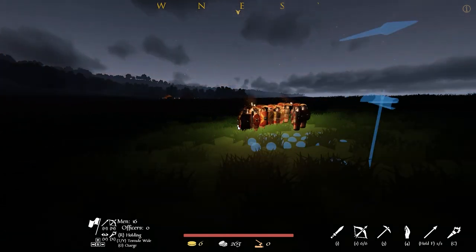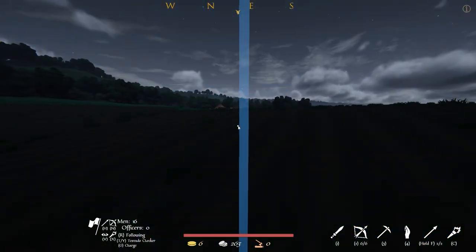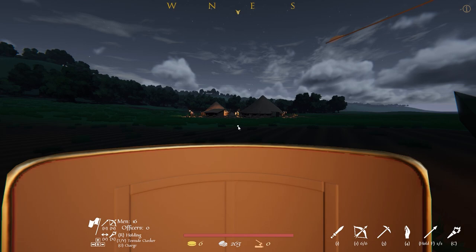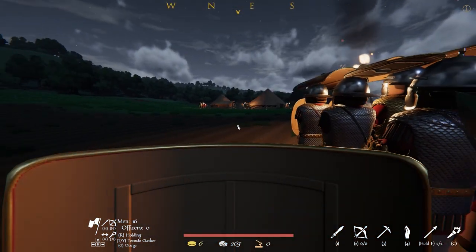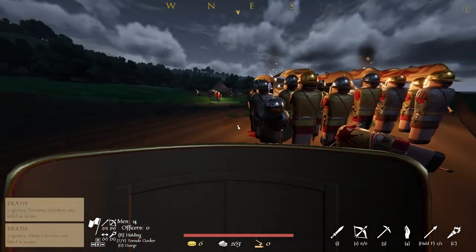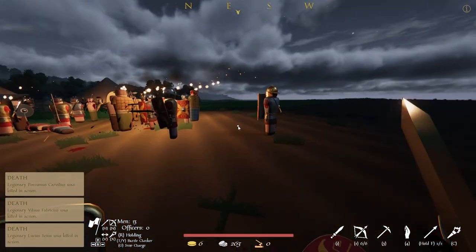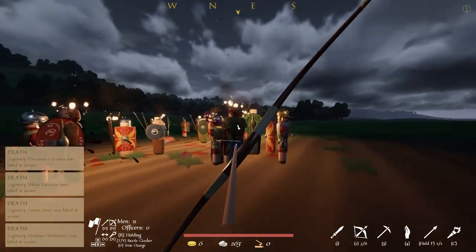Now we're ready to go and conquer our first farm. As we approach the enemy farm, they have archers, so I'll press T until I get into testudo formation. With the threat of archers reduced we can move up, and once we're close we can press hold and put them into battle formation. Later on we'll have our own archers and siege equipment to help counter them, but for now we'll just have to take care of this rebel scum ourselves. Once the enemy's numbers have been reduced we can press G and our units will break formation and charge, taking every last one of them out.